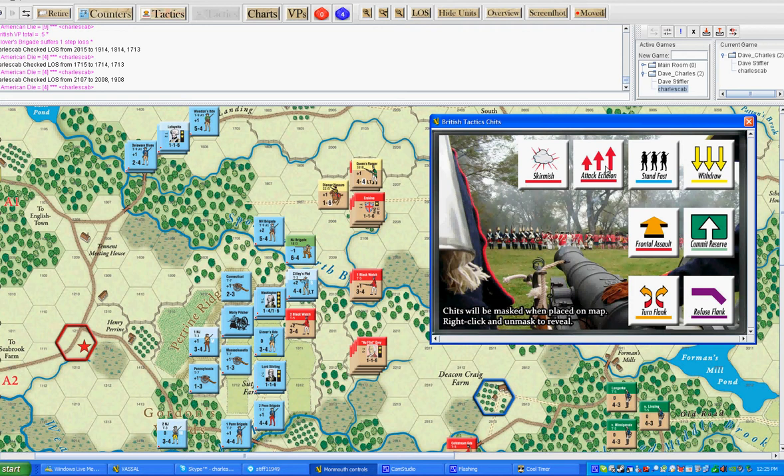Because I've got a leader, I can pick from the next two: frontal assault and commit reserve. And because we have what we call an open flank — there's an empty hex right there — I can pick all eight. So you're kind of limited in what you can choose; I've got the whole range and scope. We'll pick a chit, throw it out on the board, reveal it, and see if there are any additional modifiers to the combat.